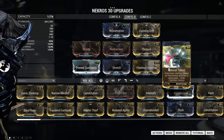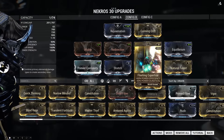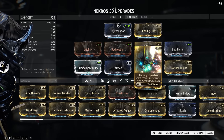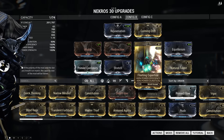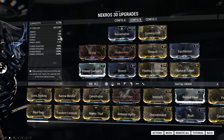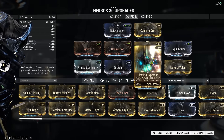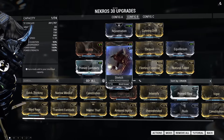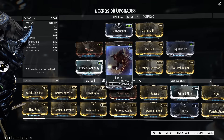The next mod I'm using is fleeting expertise, and this straight up just helps with efficiency, because without any efficiency despoil hurts — a lot. Also, since this build doesn't have flow, we don't have a ton of energy — only 150 — so we want some efficiency so we can use our abilities more often.